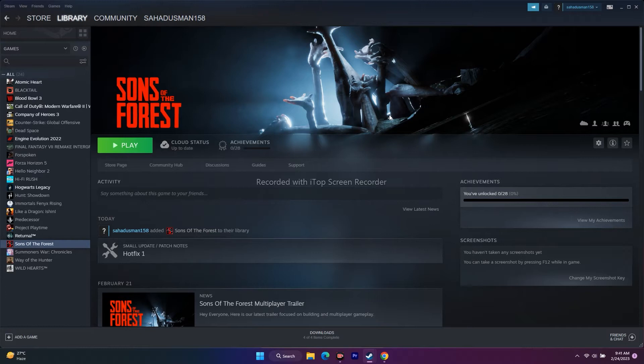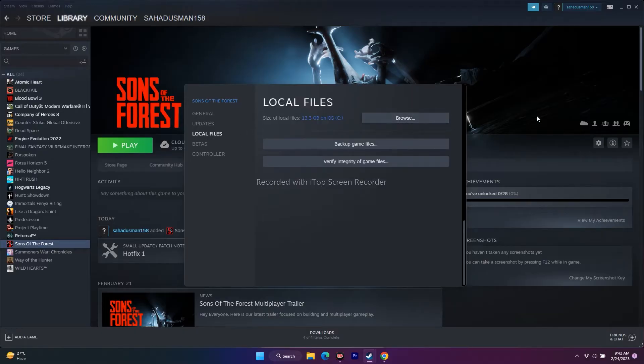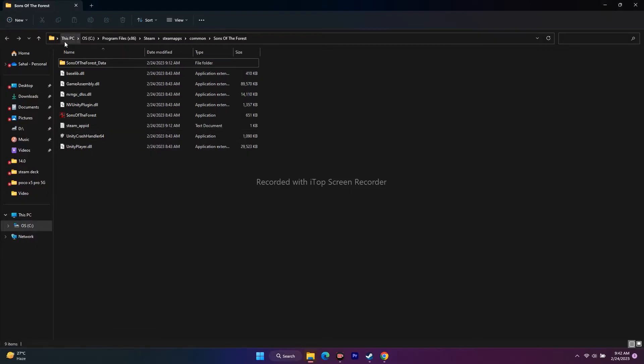The next step is to launch the game from the installation folder. You can navigate there two ways — one is from Steam directly. Right-click the game, go to Properties, go to Local Files, and click Browse. This redirects you to where the game is installed. From there, find the application, right-click it, and launch the game directly from that folder.